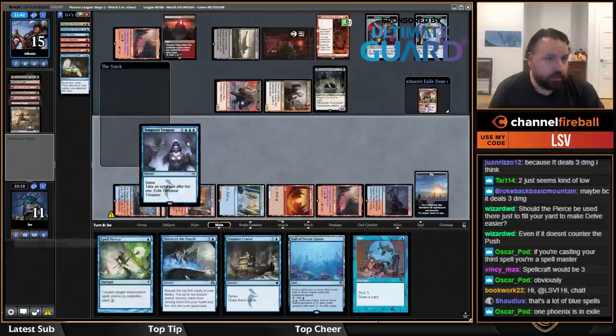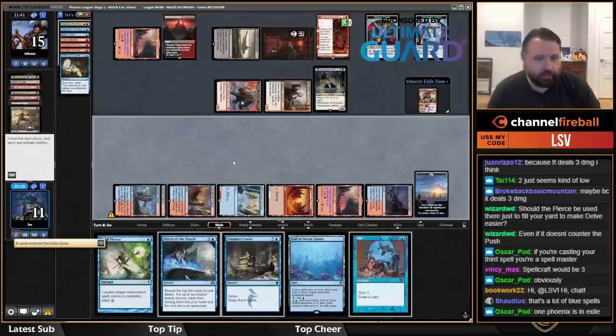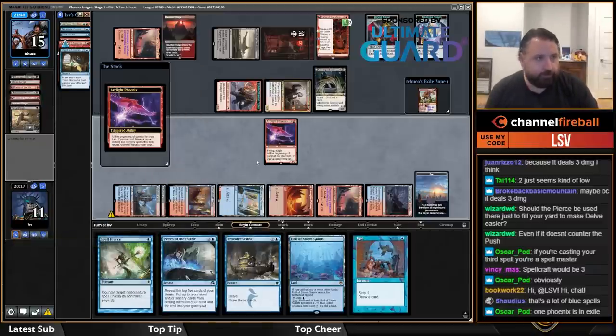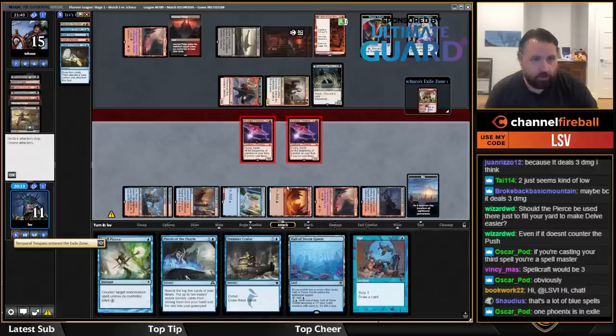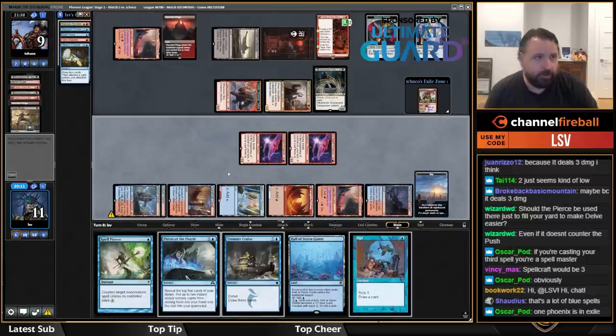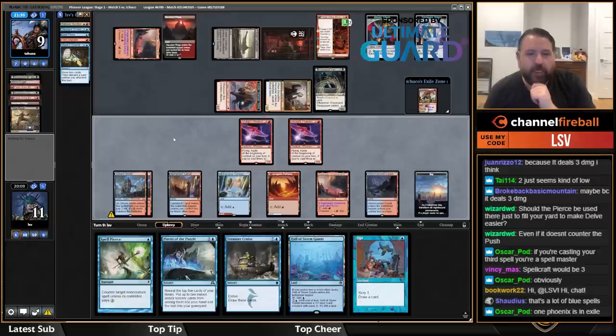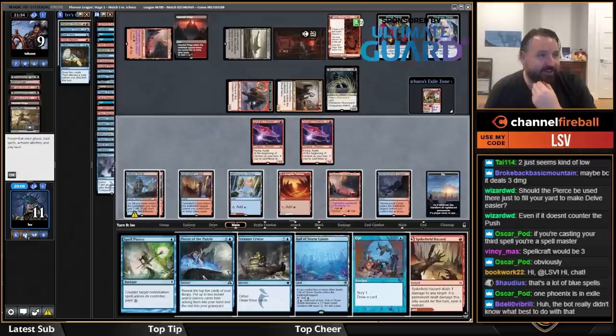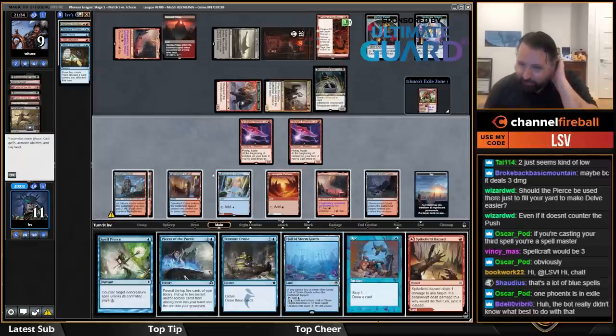I kind of wish I kept the Temporal Trespass but that's hard. Attack — going to nine, put them to three. Do I have another Iteration? No. I was thinking I could Spike Field Hazard them down but I couldn't quite do that.